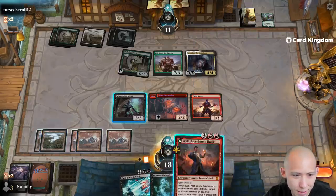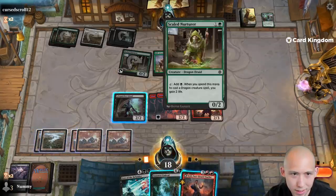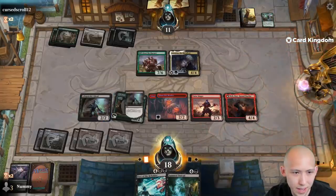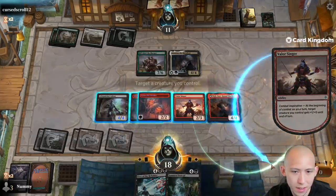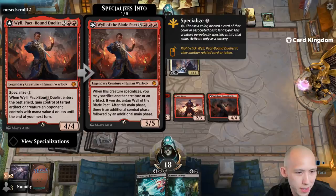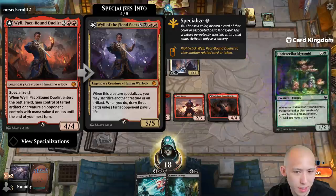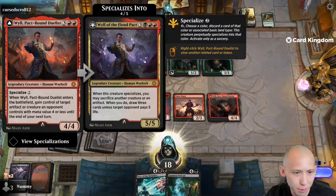This doesn't do anything on those. Well, I guess I get to steal their Skilled Nurturer and then sack it. Interesting — so what does this specialize into? I only have black cards in my hand right now. Unless you may sacrifice another creature or an artifact; when you do, draw three cards unless target opponent pays five.